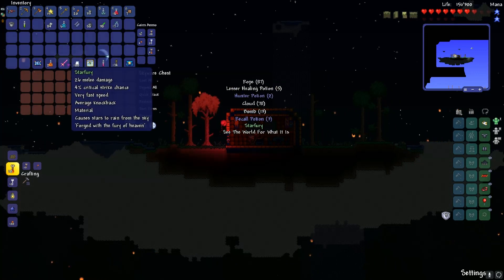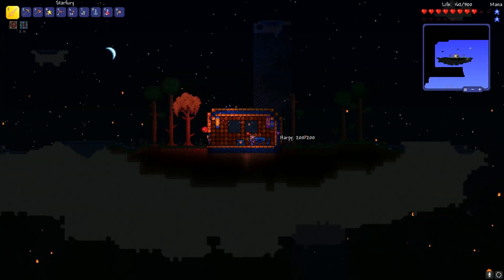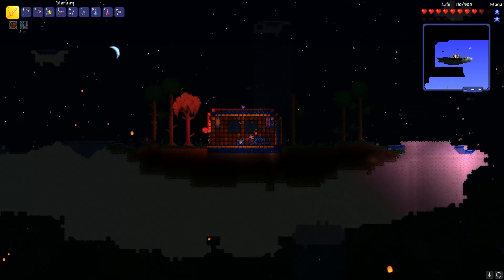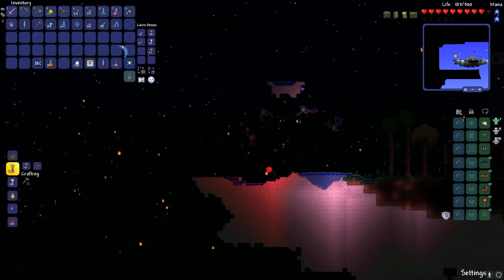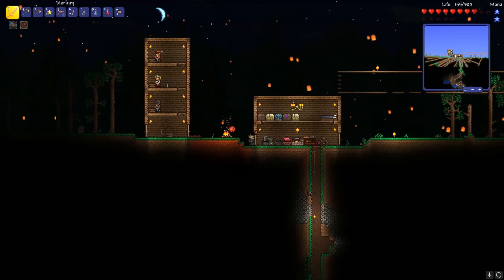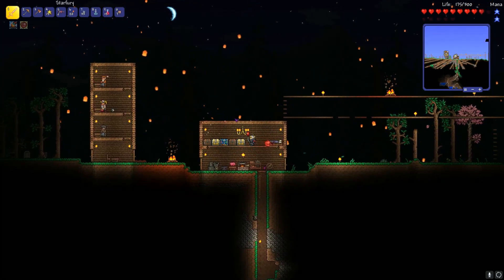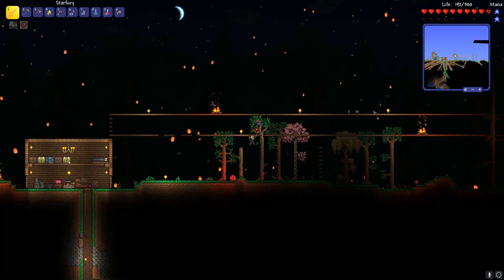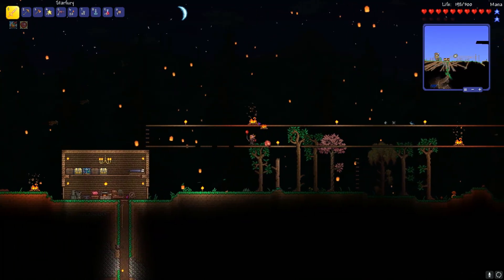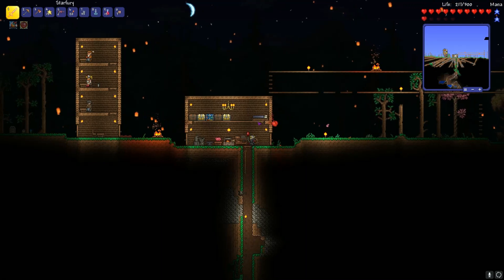We got the star fury! That's very nice. Now I can actually have a good weapon. Basically what the star fury is — you can shoot stars from the sky on every click, and it also does a high amount of damage. So this will be good for, like, the Eye of Cthulhu. I ran out of potions and didn't get to travel too far because I died to a harpy — actually, multiple. But I did get a star fury and a red balloon. The red balloon will help me jump up there. I'm now going to go into the cave and try to get some Hermes boots if possible.